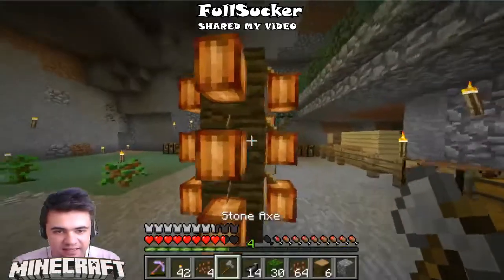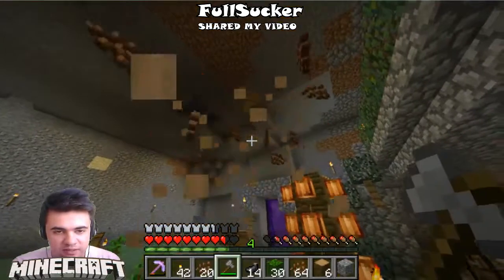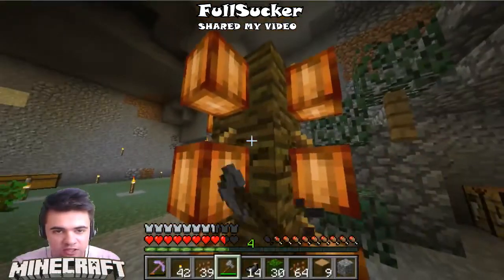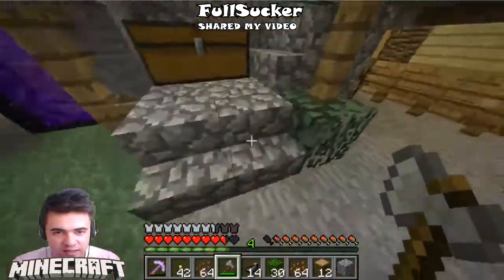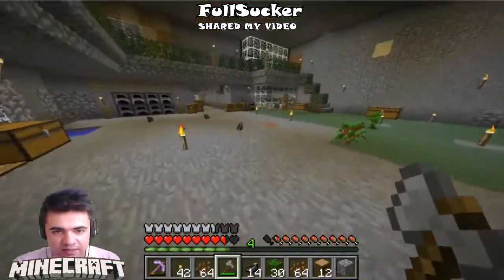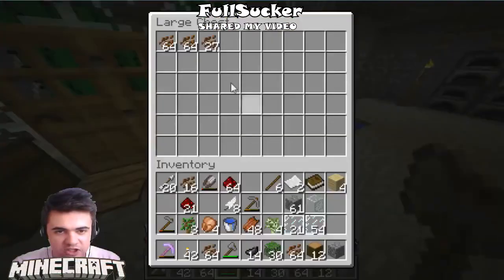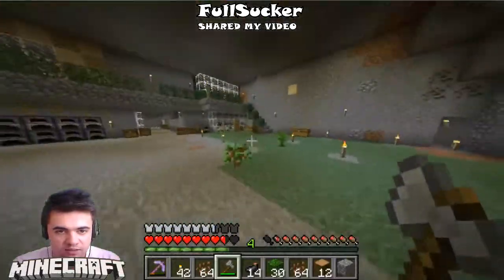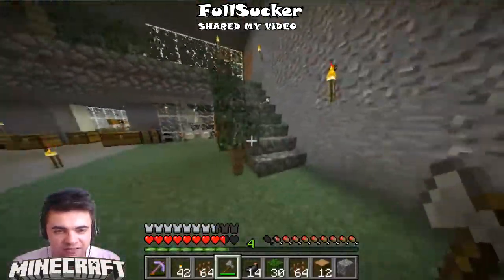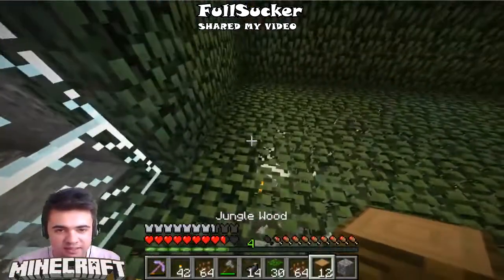Let's take this axe and chop these trees down — they are not trees, they are a jungle wood farm. Like I said, I lost my jungle wood sapling so I cannot replant it, that's bad. Come on, pick this up. As you can see, in this chest are my cocoa beans — I have two stacks, almost three. Now we are going to place it here — two blocks from this side and two from this side.